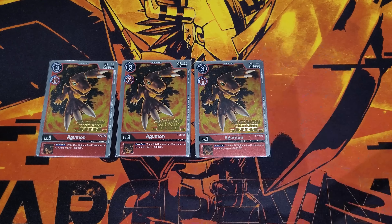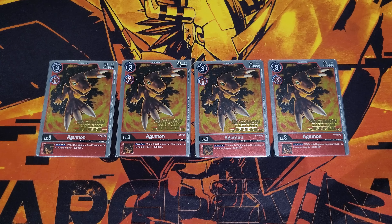Starting with Digi-Egg cards, we have four copies of the BT5 Koromon — still the best Digi-Egg card because it gives you a when-attacking once-per-turn draw one, as long as you have a Greymon attacking with it. Draw power is really what you need for this deck so you can find more pieces and continue to combo, which is very standard stuff in most cases.